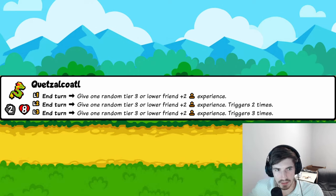Quetzalagal: end of your turn, give one random tier-three-or-lower friend two experience. Picture all the pets synergizing with level-ups and experience — this is their engine. At level three it's effectively getting a tier-three to level-three every turn. And combined with Jersey Devil that's potentially getting level-three pets constantly. There's a lot of combos here. Four trophies.